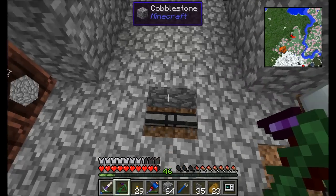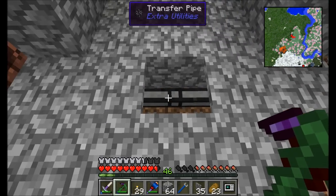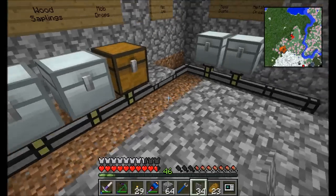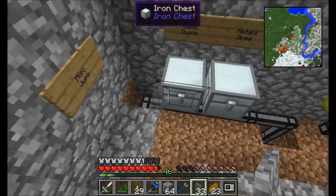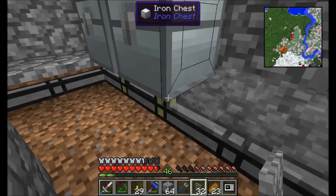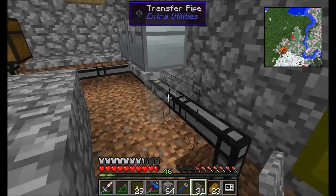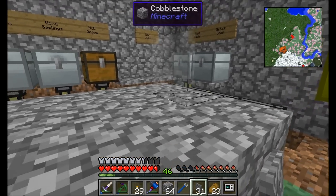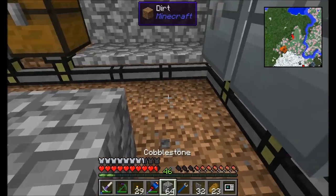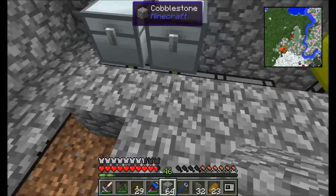Any mod that supports micro blocks lets you have more than one block within the same space. This looks like a completely flat, normal floor, but there's a forged micro block sitting on top of a transfer pipe — transfer pipes support Forge micro blocks, so you can place a pipe underneath them. That said, if you try to place a micro block between a chest and a pipe, it'll prevent them from connecting — which we definitely don't want.